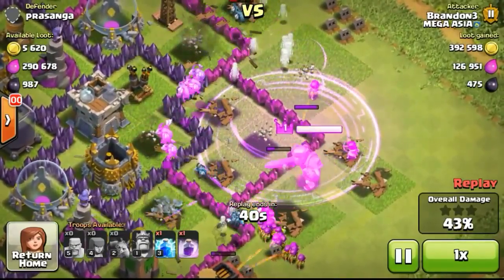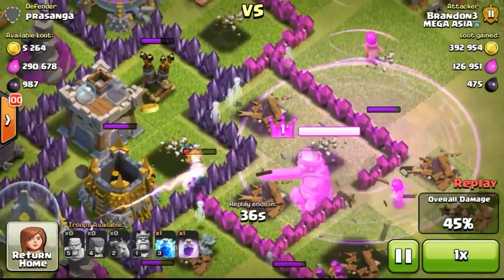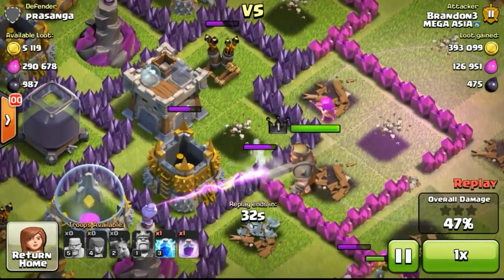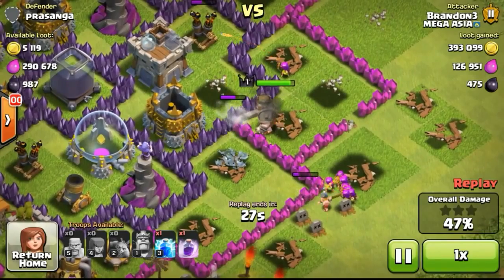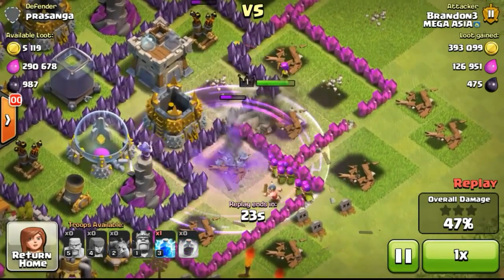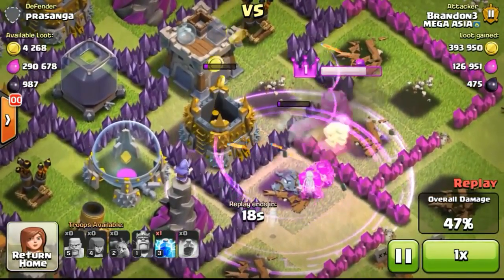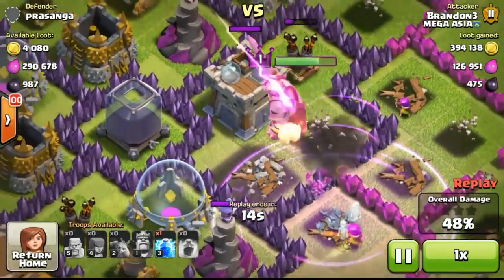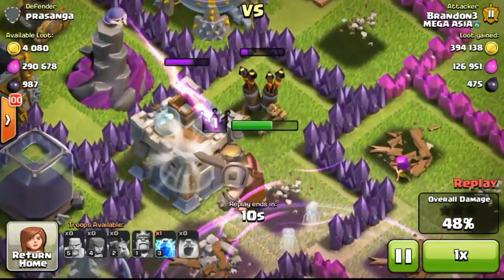Level 2 minions are pretty strong, especially in rage mode. Although my rage is only level 1, it increases their damage by 130%, which is really nice. The speed increment is also really important because the way they fly actually changes — they fly faster towards the building, and some defences won't be able to take them out, especially for those ground troops such as archers.